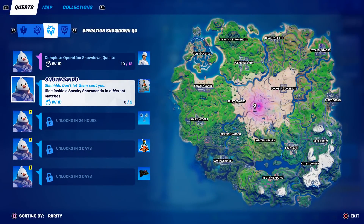Welcome to today's Operation Snowdown quest. As you can see, it says hide inside a sneaky snowmando in different matches, so you have to do this three different times. You can find these sneaky snowmandos on the map, or you can get the item and use it yourself, but it's much easier to land at one and just hide in it.